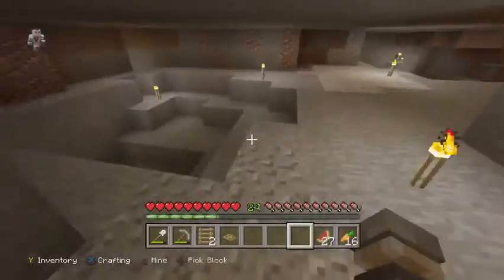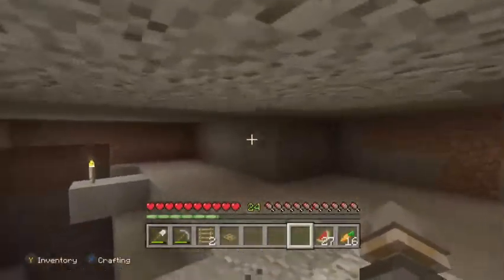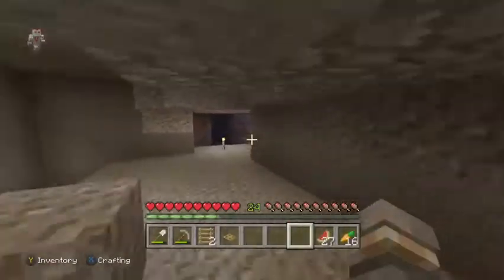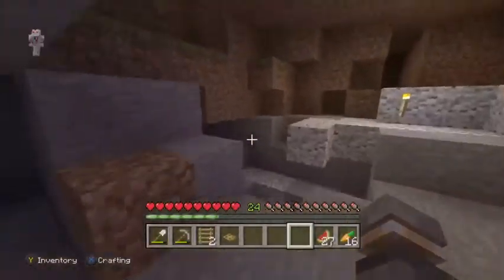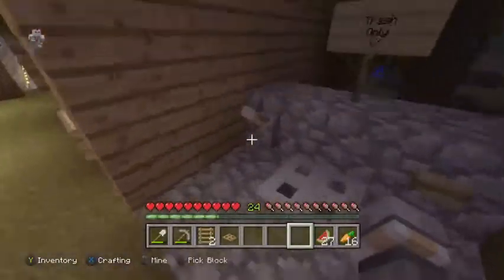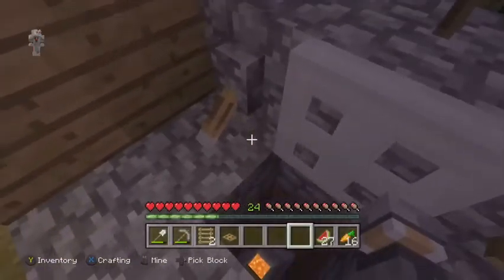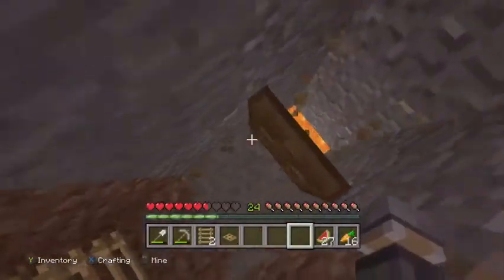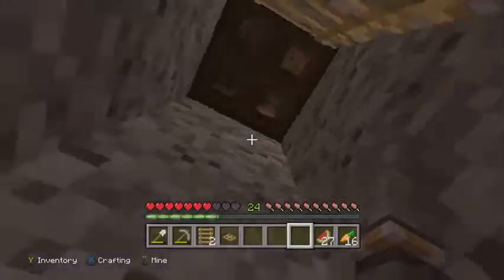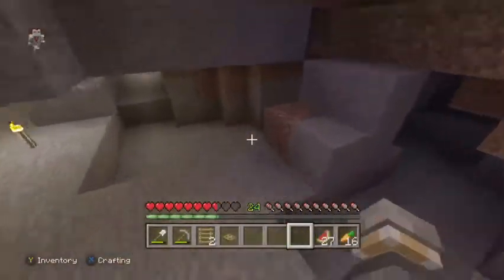Here is one of the first cobblestone mines on the server — it's pretty big, something crazy. Over behind the house is one of the first trash cans on the server, and it's got a safety mechanism where you don't die if you accidentally fall down it. That was pretty cool when I first made it.